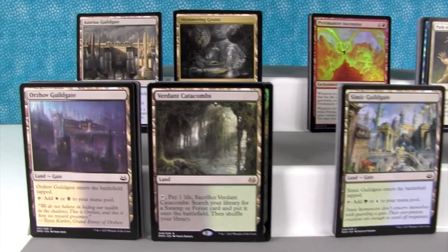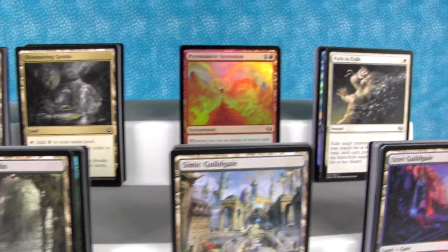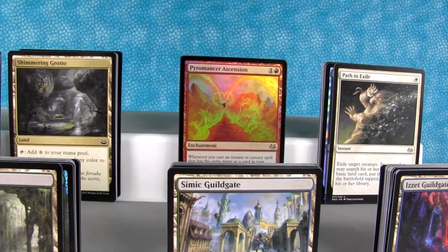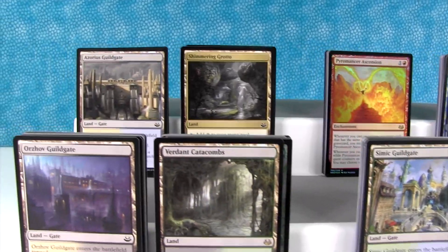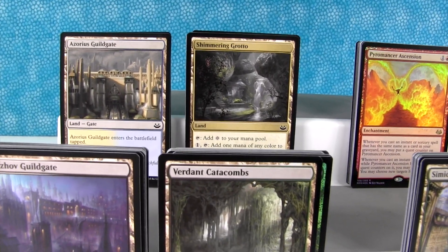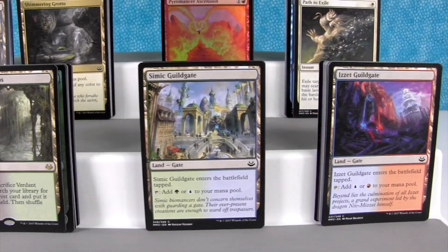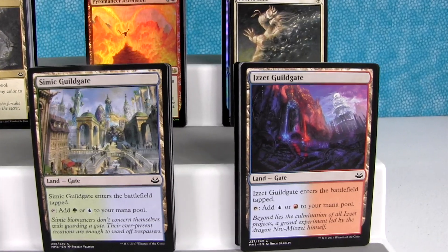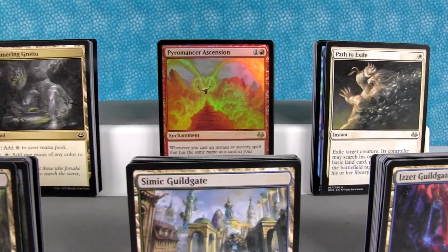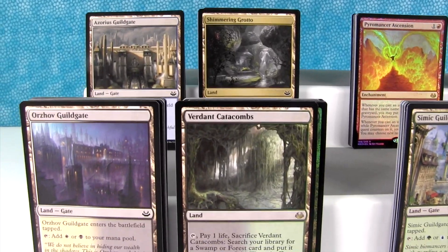Let's kind of go over the loot here. Our big money card was the Verdant Catacombs — that's a fetch land. We got two Path to Exiles. I'm going to have to look up and see if that rare foil is anything. But really, we're not opening these for the money, just kind of for the collector value and the fun of opening them and seeing what we get. And we got a lot of really cool land cards, which I'm really excited about. Yeah, these cards are just absolutely beautiful looking. Even though they may not be worth anything, they are beautiful, and as a collector, that's all you need sometimes. Yeah, that is all you need — as long as you're having fun and enjoying it, that's all that really matters.